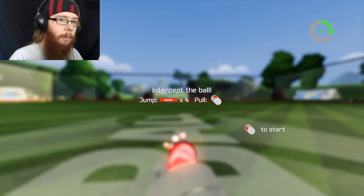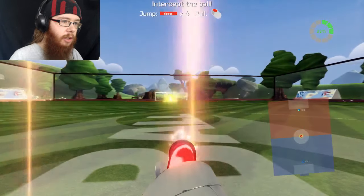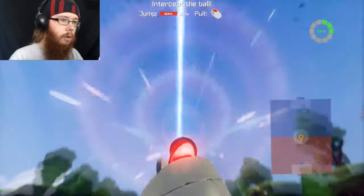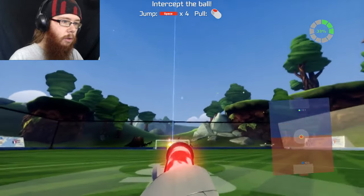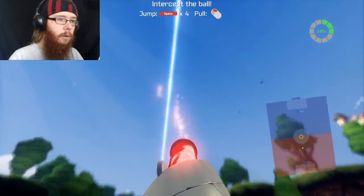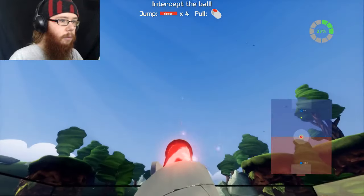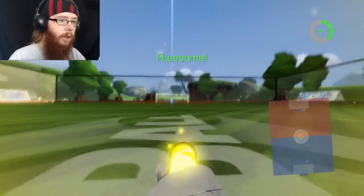There we go. Come on. Intercept the ball. Jump space four times and pull at the right place. Oh, this is hard. This is really hard, come on. There we go.